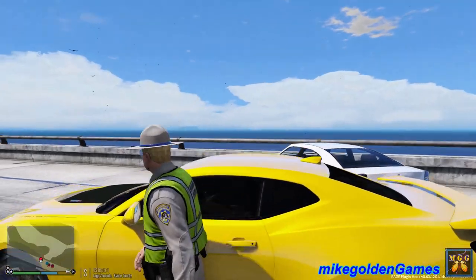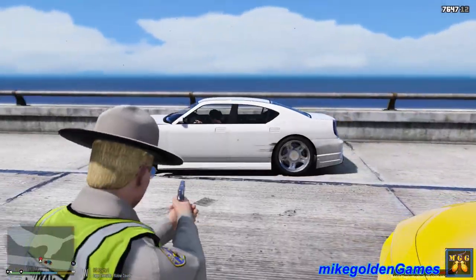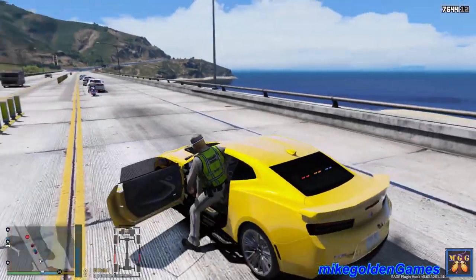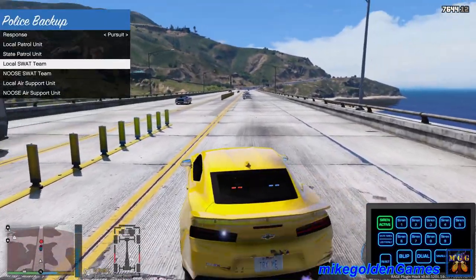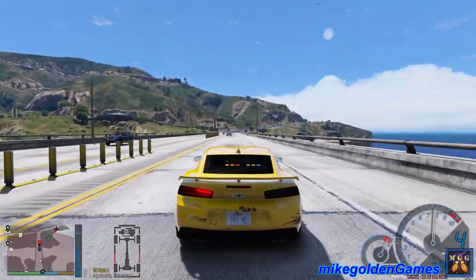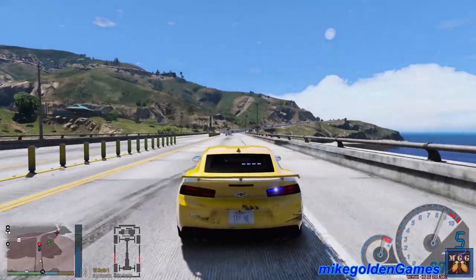Okay, I'm gonna get out here. Get out of the vehicle — watch your hands! Shots fired, shots fired — trying to take their tires out. Dispatch, let's get local air support as well. We're still heading south on US Route 1, over. Lago Zancudo.